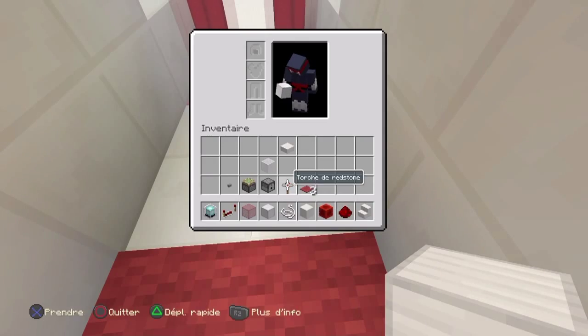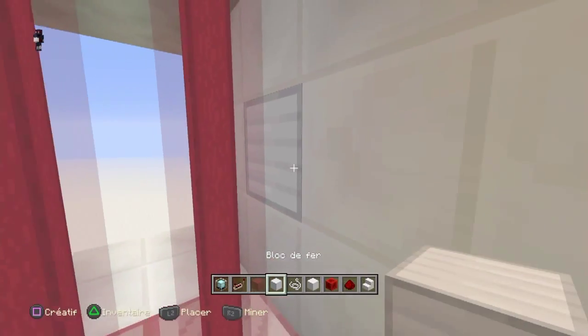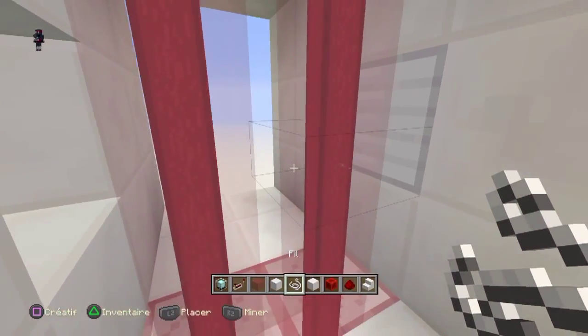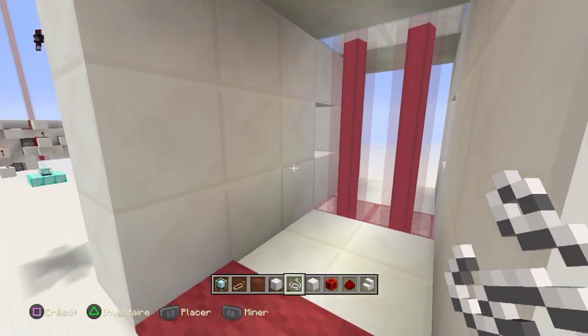Si vous allez prendre les fils, vous allez les placer. Vous mettez un bloc ici, ensuite vous placez les fils ici. Voilà, le bloc.